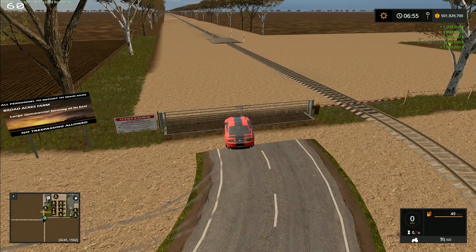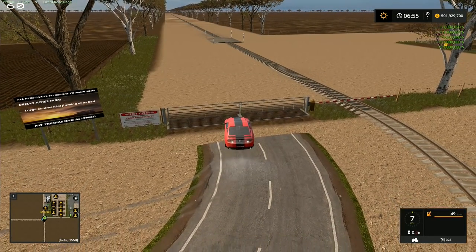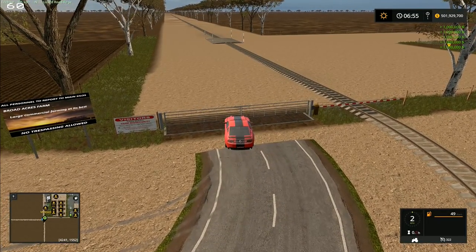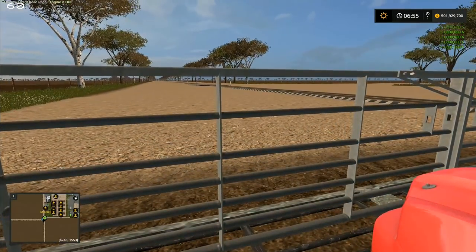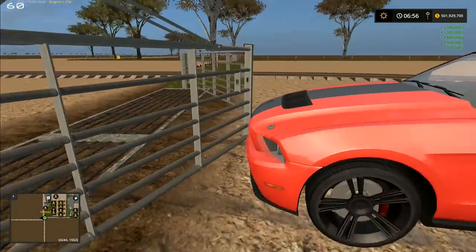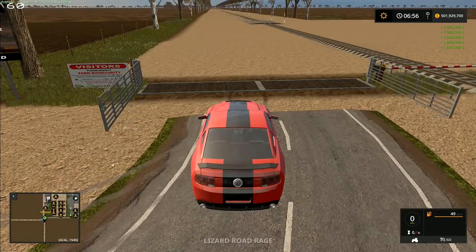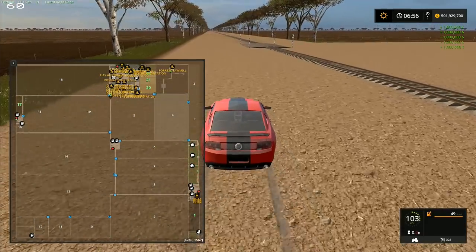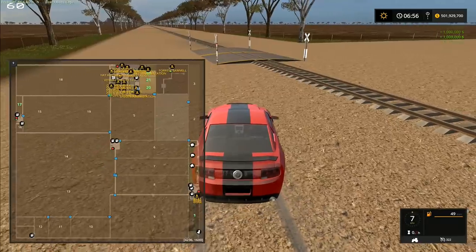I think if I mouse-click up here it opens the gate — yes, there we go. You can't do it from inside the vehicle by the look of it. Now we can get going. I want to buy the biggest field on the map to start with — that's going to be either field 14 or 13, which are right next to each other, or field 9 down the bottom. Let's scoot south.